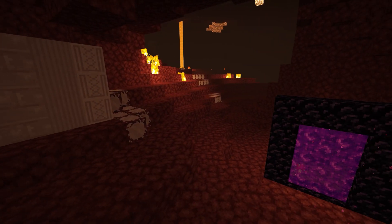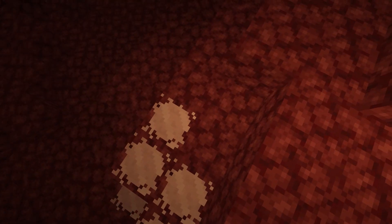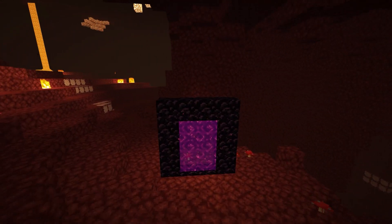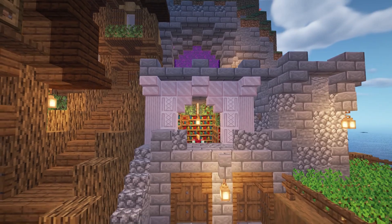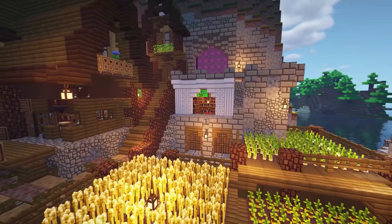This next pack is called Pink Quartz, and it changes the quartz to make it pink. It might be a bit difficult to look at in the nether, but it makes for a really cute building material. I've replaced the material with quartz to show what they look like.